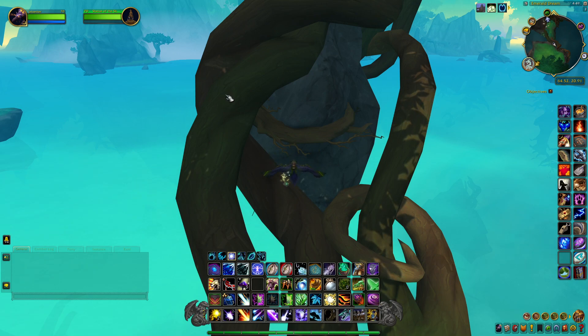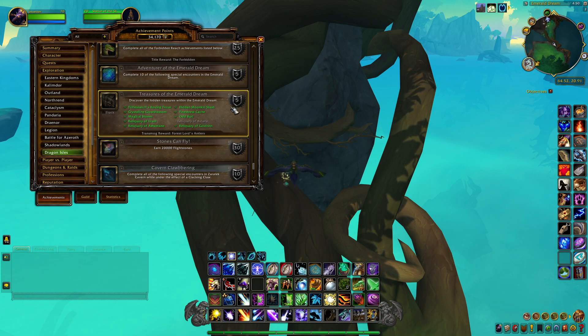Hi everyone, it's Jet back today with another treasure video. Today I'm going to show you how to get the treasure, and this will be the last one we need for the Treasures of the Emerald Dream. It's called the Reliquary of Avianna, and once we get this we'll also get the Forest Lord's antlers.